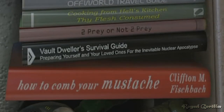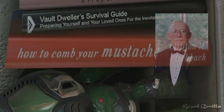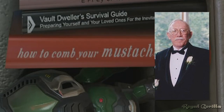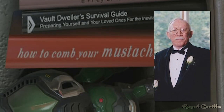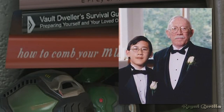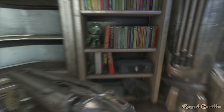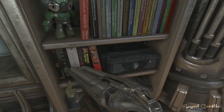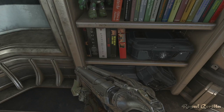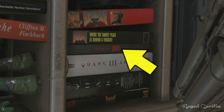And finally for the books, 'How to Comb Your Mustache by Clifton M. Fishbatch.' This book is actually a little memorial to Clifton M. Fishbatch, who sadly lost his fight with cancer in 2008 — he's probably more commonly known as the YouTuber Markiplier's late father, hence why the book is called 'How to Comb Your Mustache.' Down the bottom, there's also a bunch of what look like board game boxes for different Quake games and all the Doom games, including a book which is the Doom 2 art book.